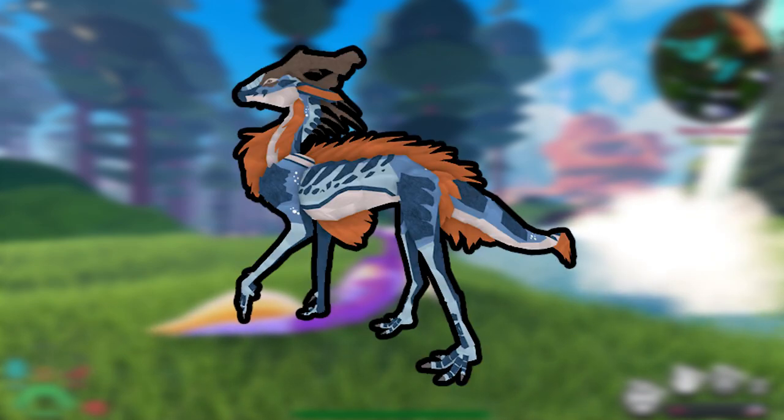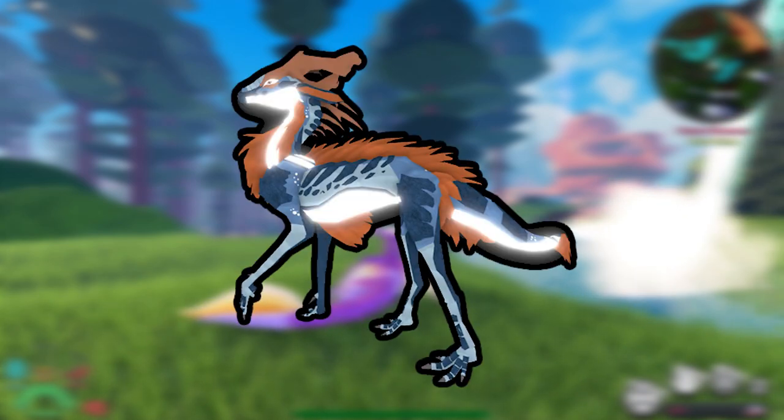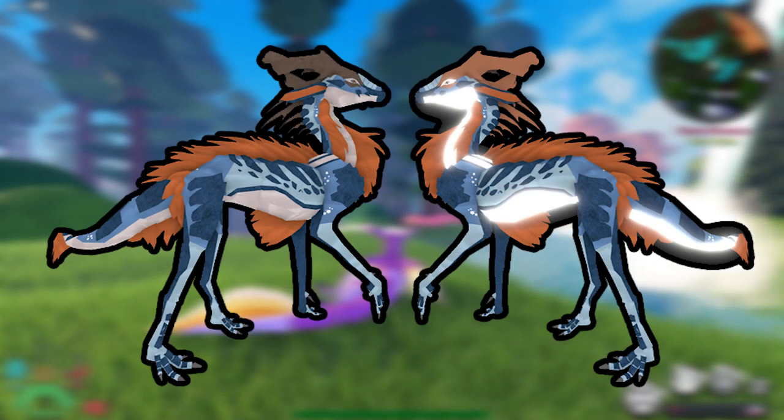My advice would be: pick a creature you want a Glimmer for. For example, I'm going to pick the Caridian. This is what it looks like as a Glimmer — you'll notice the belly is all shiny, and that's specific to this creature; other parts on other creatures will glow. So I'm going to try to get a Caridian Glimmer and show you how you do it.